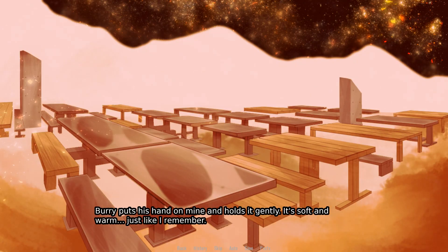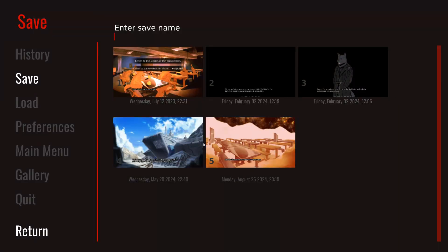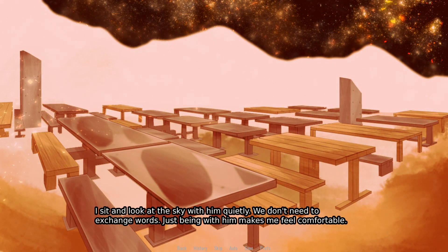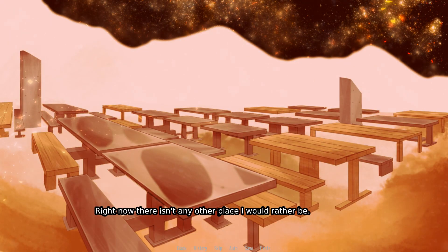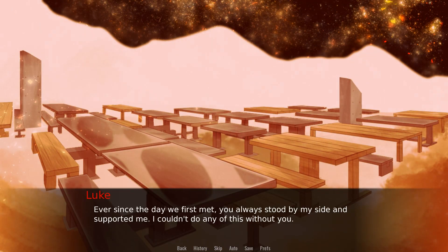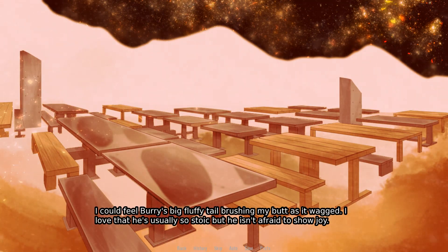Burry puts his hand on mine and holds it gently. It's soft and warm, just like I remember — like the time Burry saved me those years ago. Of course I do. I sit and look at the sky with him quietly. We don't need to exchange words; just being with him makes me feel comfortable. I lean and rest my head against his shoulder. He, in turn, gives my hand a gentle squeeze. Right now there isn't any other place I'd rather be. Thank you for being here. Ever since the day we first met, you always stood by my side and supported me. I couldn't do any of this without you. I could feel Burry's big fluffy tail brushing my butt as it wagged. I love that he's usually so stoic, but he isn't afraid to show joy.